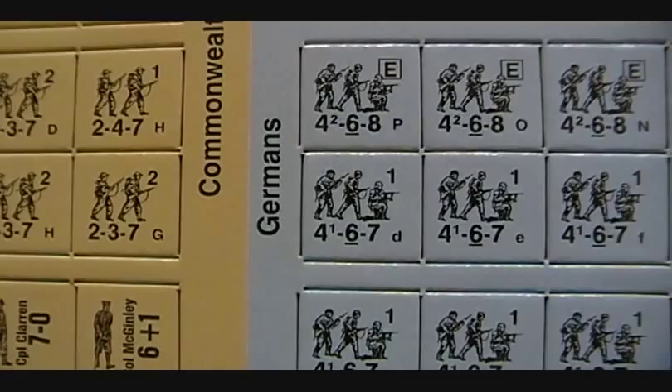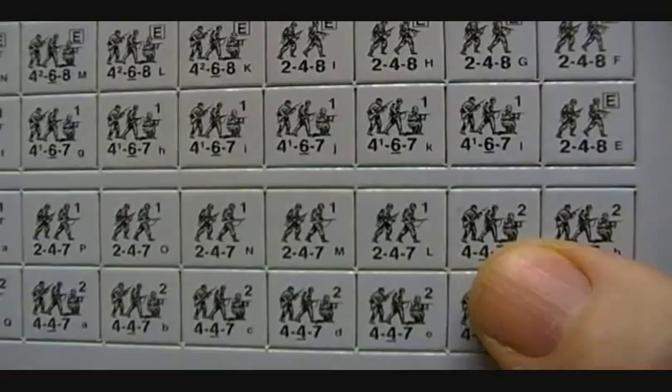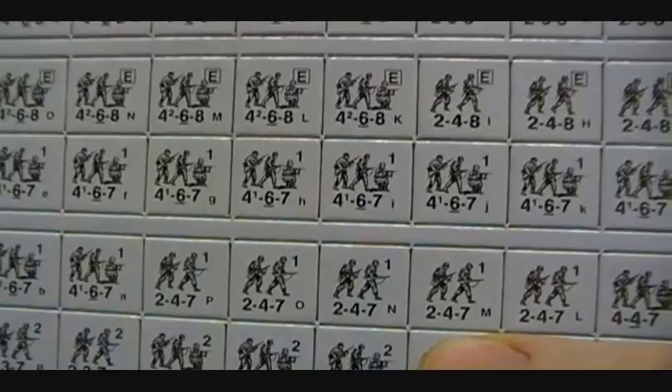Here we have some unpunched German and British counters. The piece we're looking at is a first line German squad. I know it's first line because in the top right corner I see that number one. Elite would be above that. You can see a first line squad as the full size unit, and right below it is a half squad. There's also a second line squad, so you see a 4-6-7 compared to a 4-4-7 — the stats slightly change.